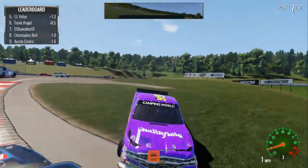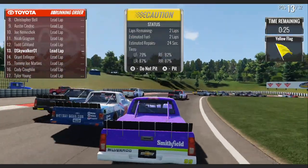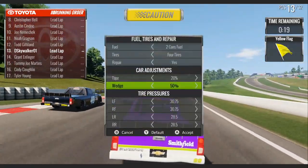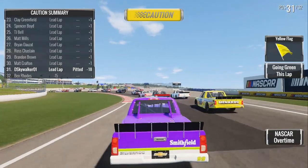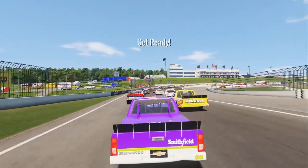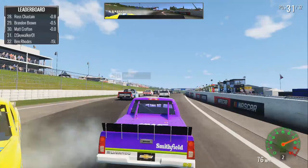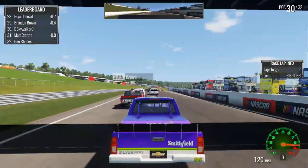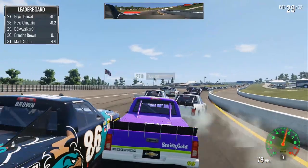What happened there? Oh my god! Well... we've gotta pit because that is way too much damage to not pit. We've discovered a place you cannot go on this track. It looks like Matt Crafton is all the way at the back now. I appreciate the spotter said 'tighten your belts' — implying that was going to happen. I just Cindric'd him. Or no, that's not a Cindric, that's a Chase Elliott move right there.